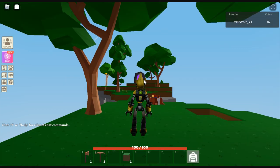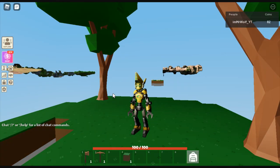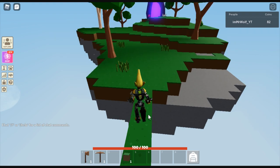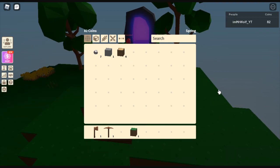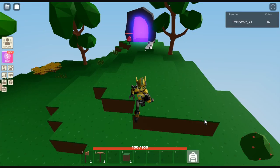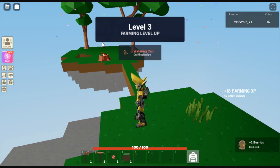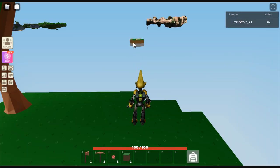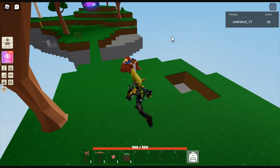Hey everyone, it's your friend Mr. Wolf and today we are playing some Roblox Islands. I did do some Islands before this video - I got a bigger island, some wheat, some coins, the tools, some iron, and some berries as well. Before this recording I also got a copper deposit, so we might have to go mine that sometime as well.